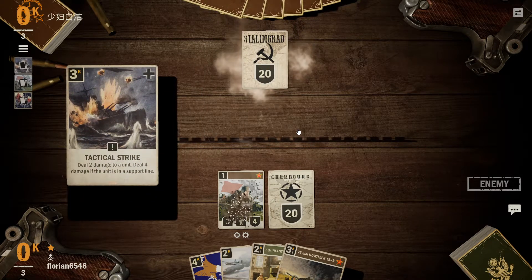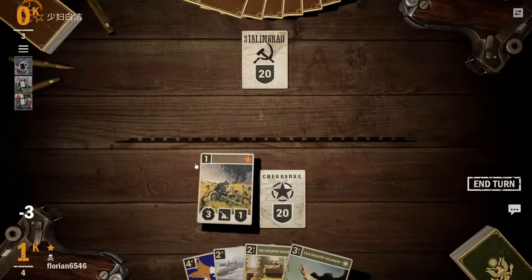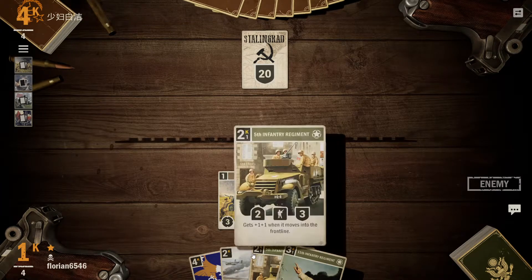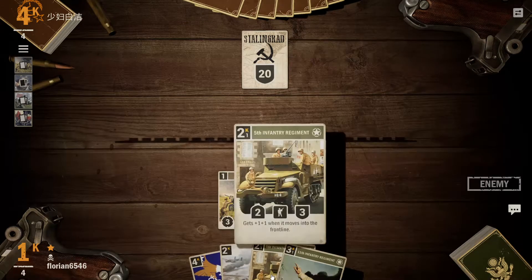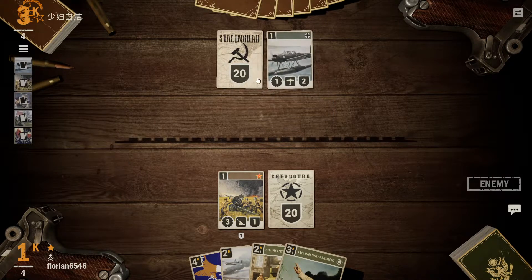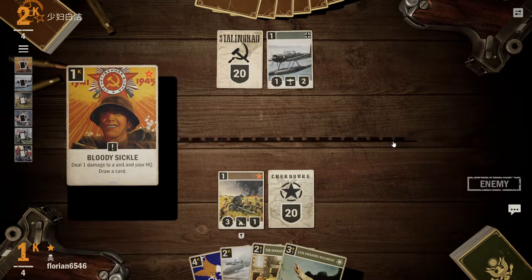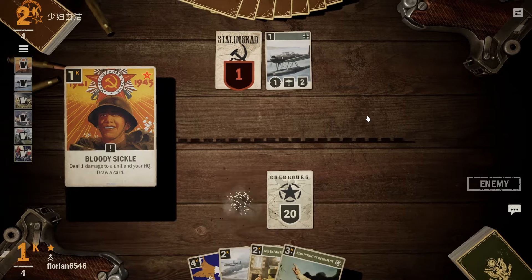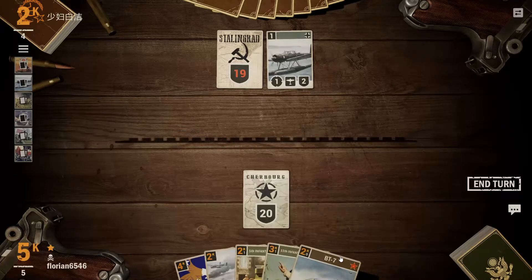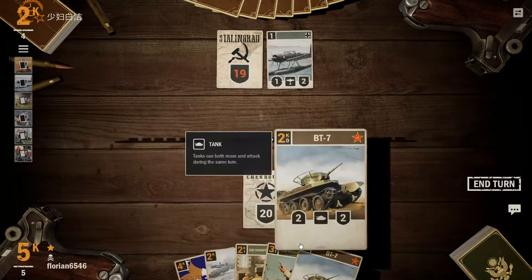What do you got for me? Okay, tactical strike — yeah. Let's get the howitzer out then. At this point he's got a lot of cards and we do not. So it would be nice if we could get some card draw, because it's not looking too great for us here.